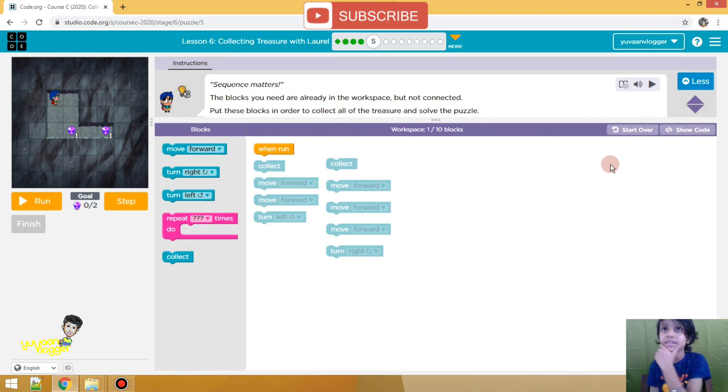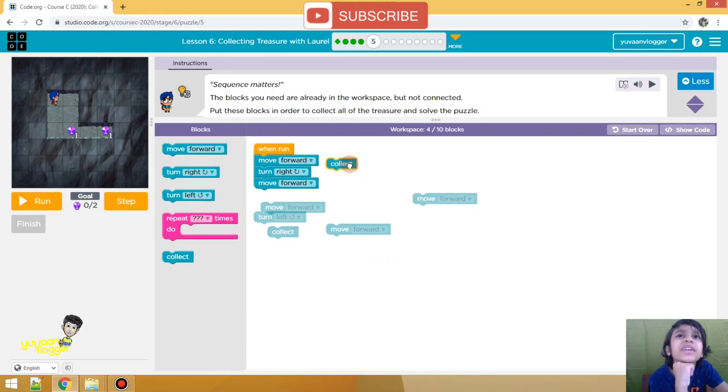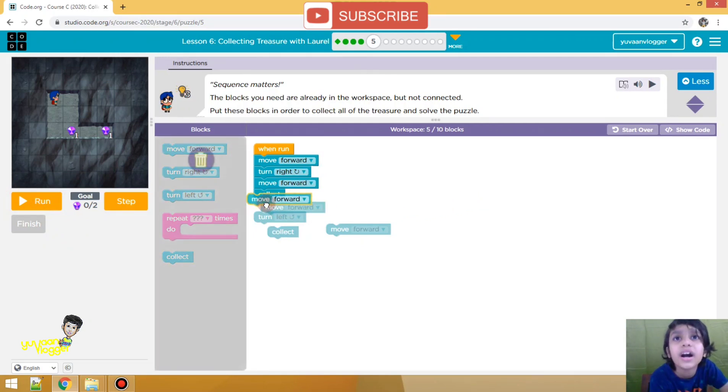Oh, it's the same but a little more difficult. The blocks you need are already in the workspace but not connected. Put these blocks in order to connect all of the treasure and solve the puzzle. Wow, so first we have to go move forward, then right, then move forward — how many times? Two times. Let's see. I think we have to do it one time only. No, I think it should be two turns.